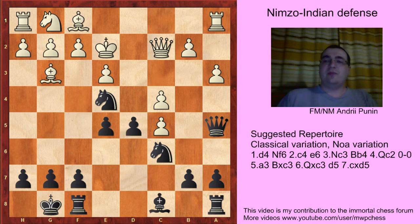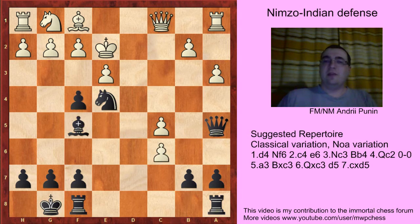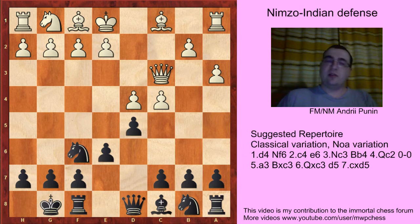For example, Bg3, Bf5, just Bf5 with the idea of playing Ng3, Qc1, exf4, Bxc3, fxc3. Black has a devastating attack, so really Bf4 is not playable in this position.